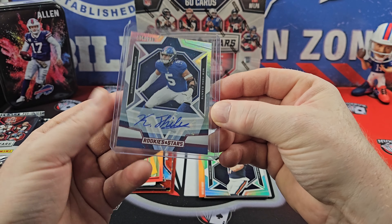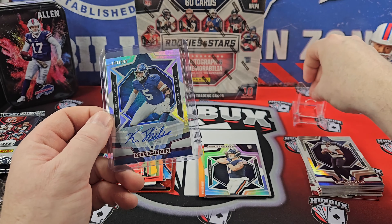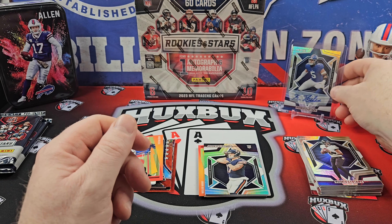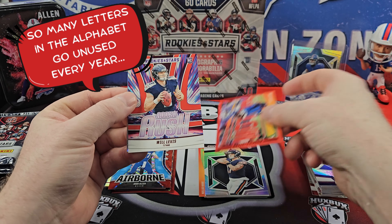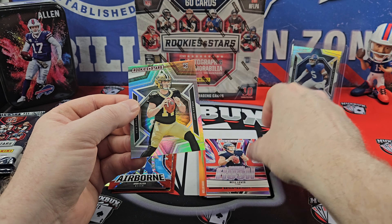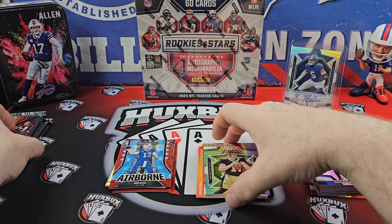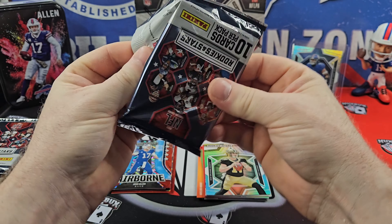It is a refreshing auto in a time when most guys do two letters. Stefan Diggs Red. Will Levis Rookie Rush. And a Jake Hayner rookie. All right, two more packs — Longevity box number one, that opened incredibly easy. Let's just get to our good stuff.